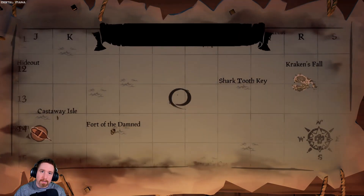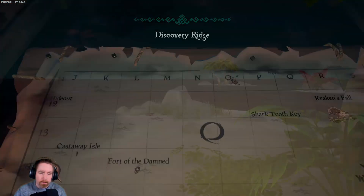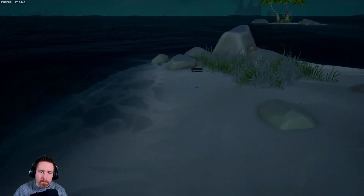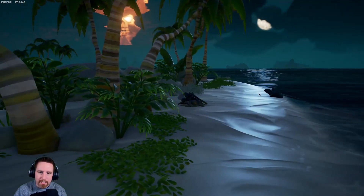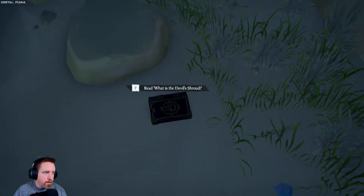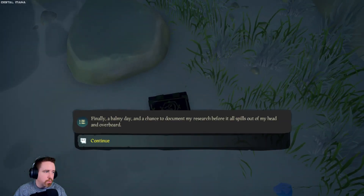We're going to start off by going to this island here. The first one is here — there's a shipwreck where you get your ship's log. The book is right here on the island; it's the easiest one to get. Just go ahead, read the book, and there you go. That's the first one out of the way.